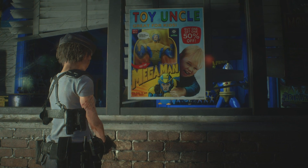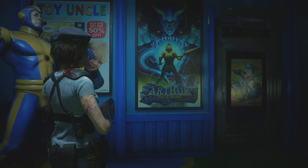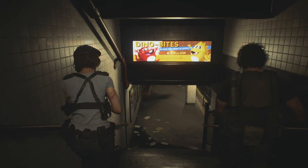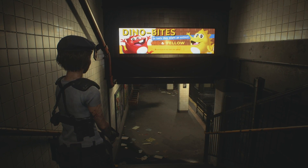Inside the Raccoon City toy shop, you can find a number of Capcom characters including Arthur from Ghosts and Goblins and Mega Man, though here he's styled after the North American box art from the first few games. And while not a Capcom game, these two look suspiciously like the Bubble Bobble dragons.